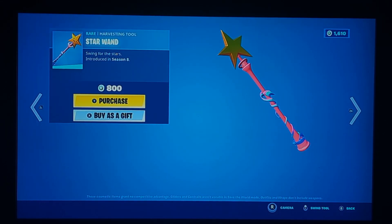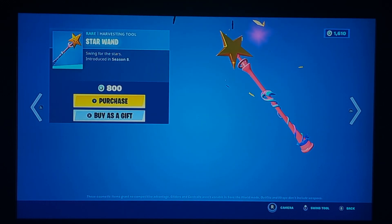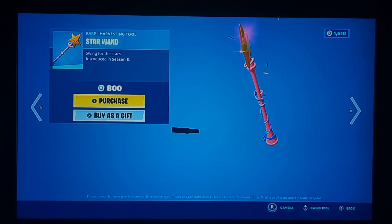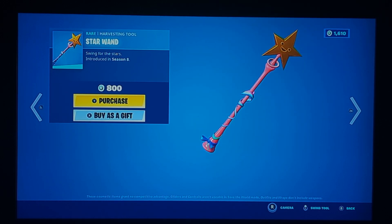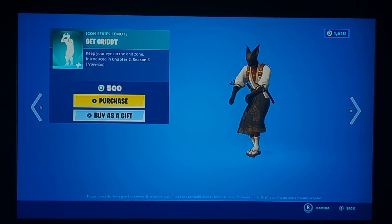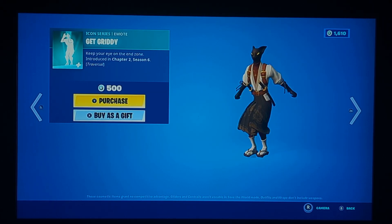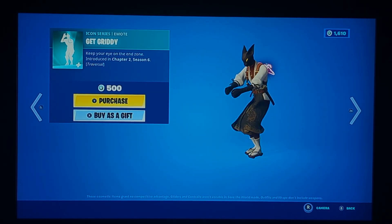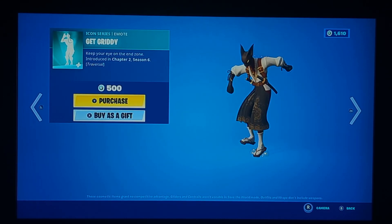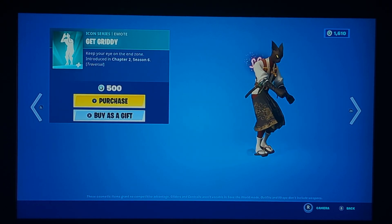Star Wand is back — hasn't come back in a long while. Not much to say about this — it's just a sweat item. You could combo it with something but probably won't. This is a sweat's dream right here. Gritty is back — hasn't come back in a long while. This is kind of like a sweat's dream emote.